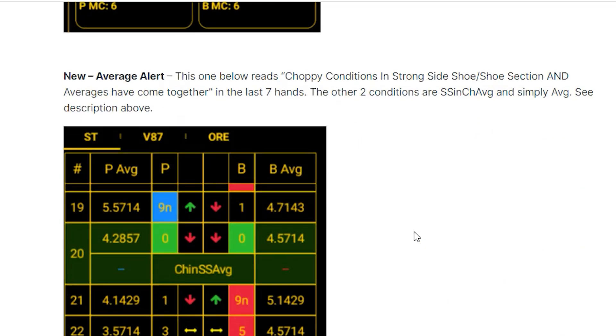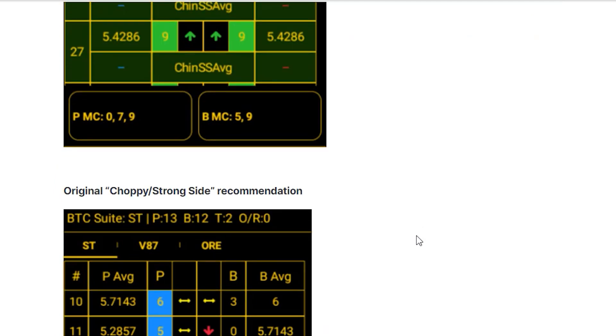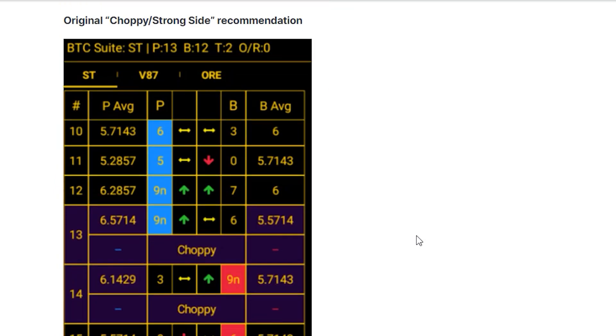The average alert. Choppy conditions in a strong side shoe — in other words, you're on a strong side, but you may get into some choppiness coming up based on the averages and the other two conditions that it calculates. And here's the original choppy strong side recommendation.